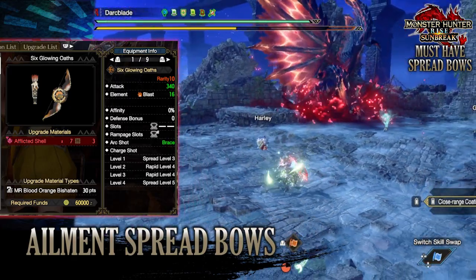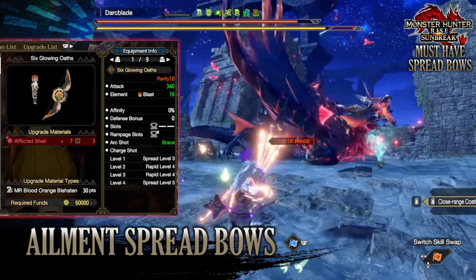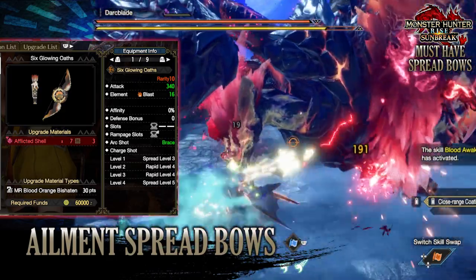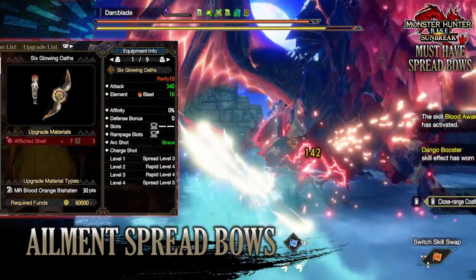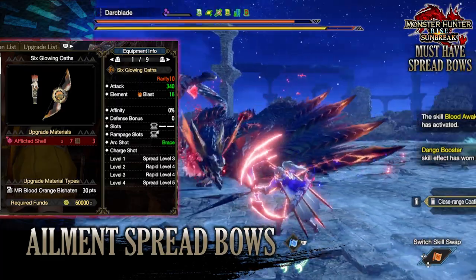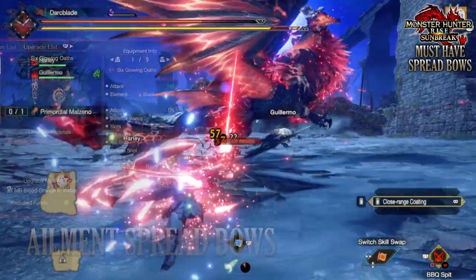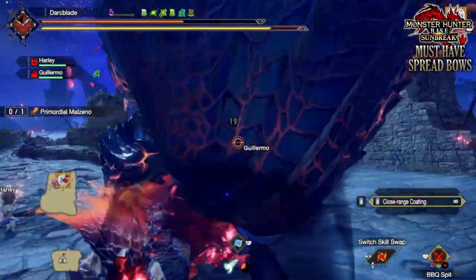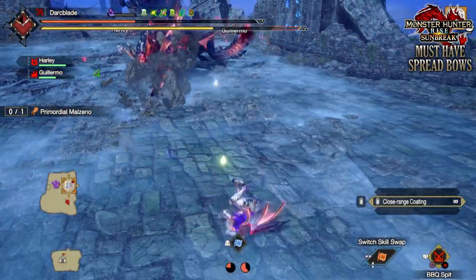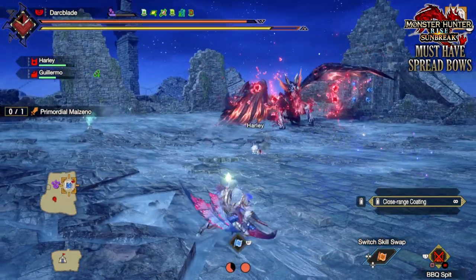Now for a quick meme-y bow: if you wanted to use a spread blast bow, you could get away with the Blood Orange Bishoten bow known as the Six Glowing Oaves. This has a decent raw attack of 340 with a blast rating of 16. You'll have no affinity and defense bonus, a tier 2 decoration slot, a tier 2 rampage decoration slot, and access to the brace arc shots, plus spread level 5 arrows at charge shot level 4. But for the most part when using spread bows you want to focus on elements first, then raw attack. If you were desperate to use elements, there are better bows out there but they utilize other arrow types, which will be explained in future videos.